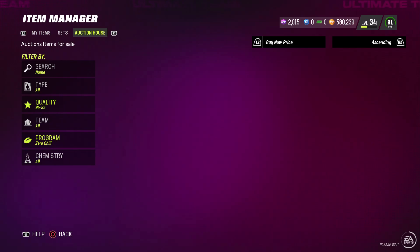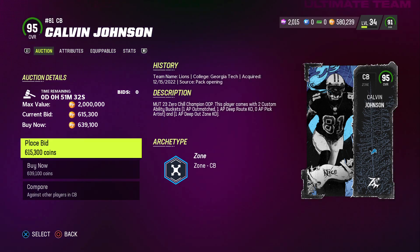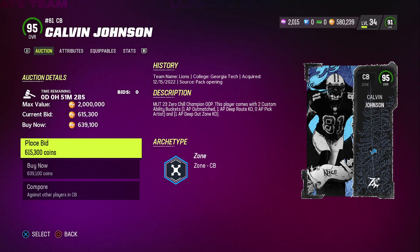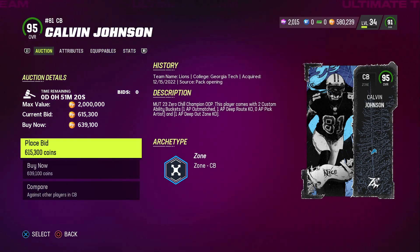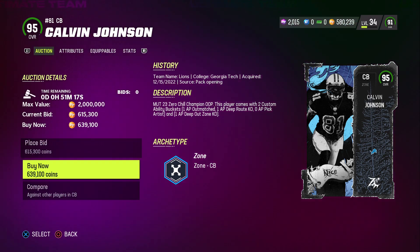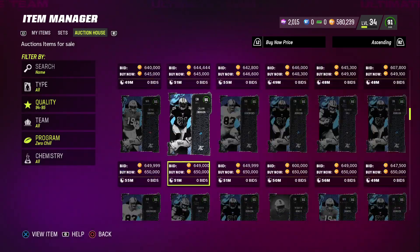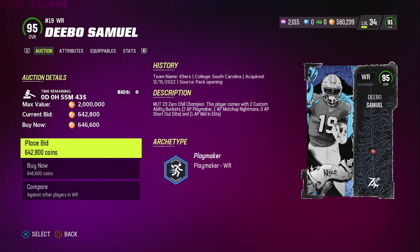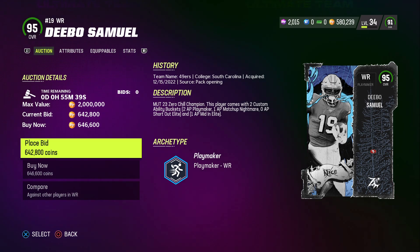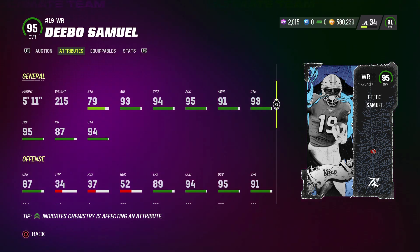Let's check out Calvin Johnson. He gets Out and In Match for 1 AP, 1 AP Deep Out, and Deep Route KO. That's man coverage — I need to check that out. Zero AP Pick Artist, 1 AP Deep Out Zone KO. Calvin Johnson is not bad, guys — he's got 1 AP Deep Out Zone, which I was looking for. He's a Playmaker — actually the first player to get the Playmaker archetype. He gets zero AP Short In, 1 AP Matchup Nightmare, and 1 AP Mid Zone. This card looks good — 94 speed. He could go crazy.